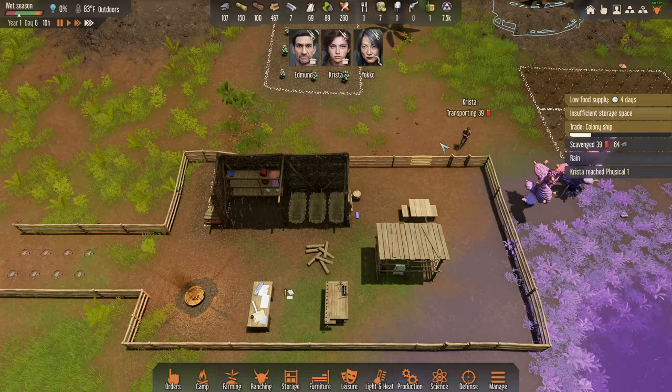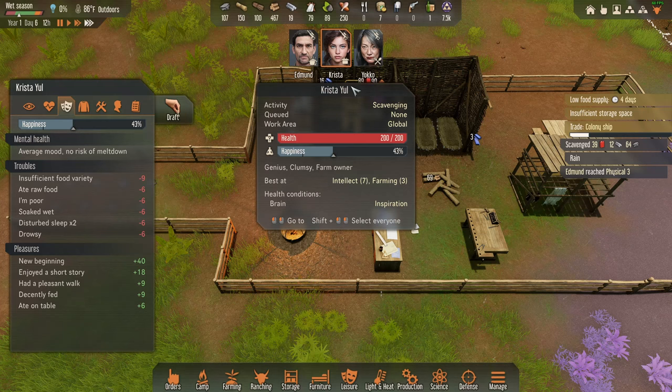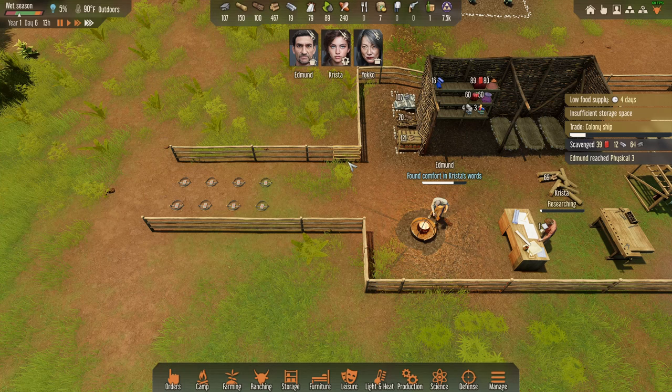I totally underestimated Edmund. He's the coolest lamest person ever. Krista found some physical stuff. Oh, we got gas! I probably need to research flamethrowers next. We're going to go right into the good stuff — not going to be stupid this time. We're going to be kicking ass the whole way through this gameplay.